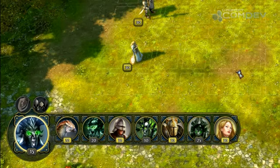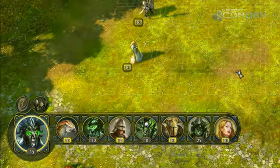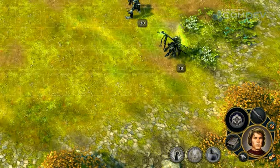The initiative bar shows the order in which the creatures are going to play. In the bottom right hand corner, I can access my heroes' abilities. You can see the Might attack, the Faction ability and the Spellbook. Next to the Spellbook, you can see the quick access bar where I can put my favorite abilities and spells.